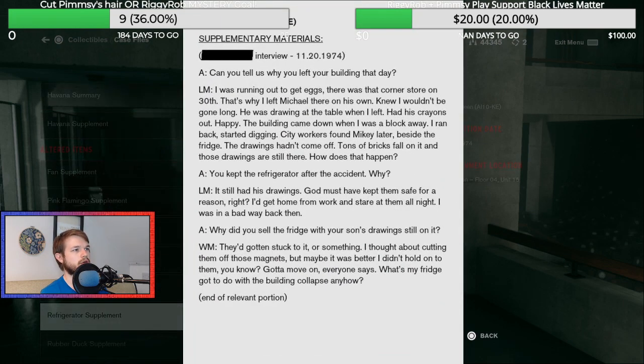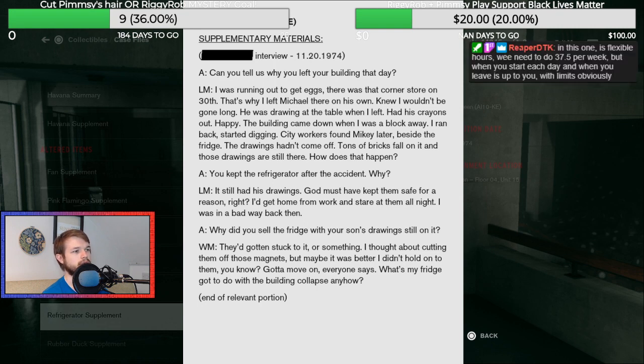Refrigerator! Arctic Queen interview, 20th of November 1974. Can you tell us why you left your building that day? I was running out to get eggs — there was a corner store. That's why I left Michael there on his own. He was drawing at the table when I left, had his crayons out. Happy. The building came down when I was a block away. City workers found Mikey beside the fridge. The drawings hadn't come off — tons of bricks fell on it and those drawings are still there. How does that happen? You kept the refrigerator after the accident. It still had his drawings. God must have kept them safe for a reason. I'd get home from work and stare at them all night. Why did you sell the fridge? They'd gotten stuck to it. Maybe it was better I didn't hold on to them — gotta move on, everyone says.